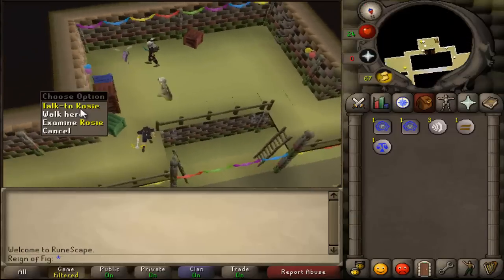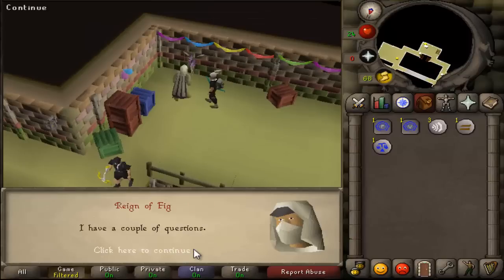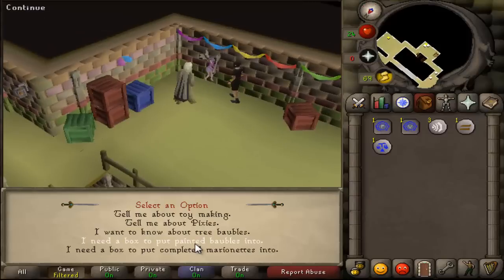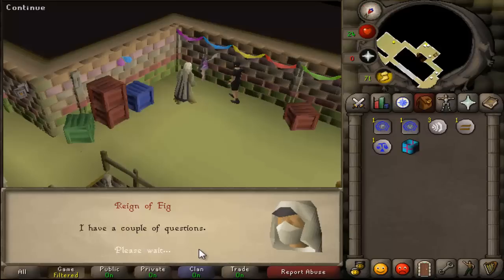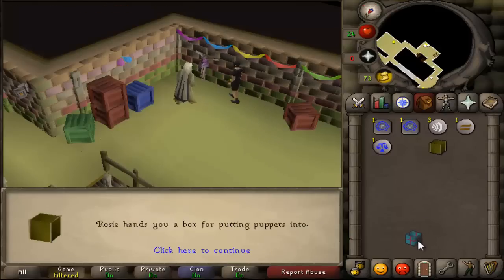Once you come down here you'll notice Pixie Rosie. Go ahead and talk to Rosie — she'll give you the breakdown on what you need to do. If you have any questions, she'll tell you all about it. The first things you want to do is go ahead and grab a box for your painted baubles, and also grab a box for your marionettes that you will be making. So now we have both of the boxes.